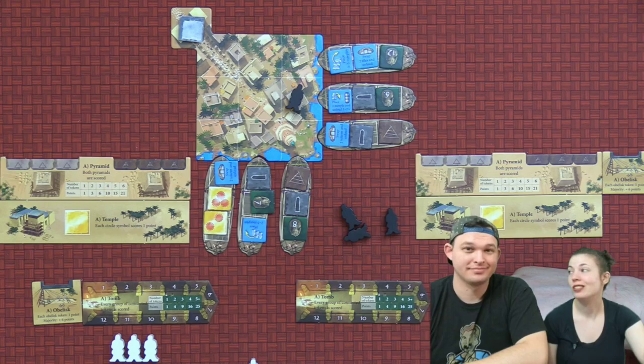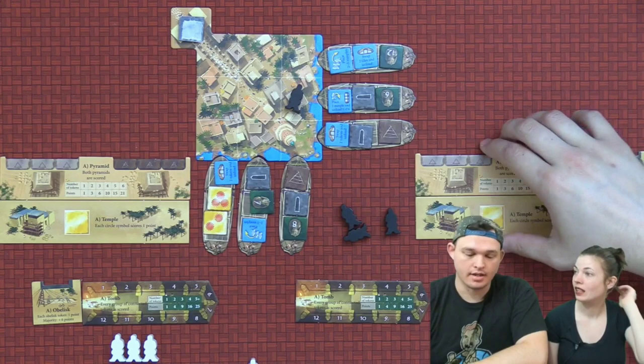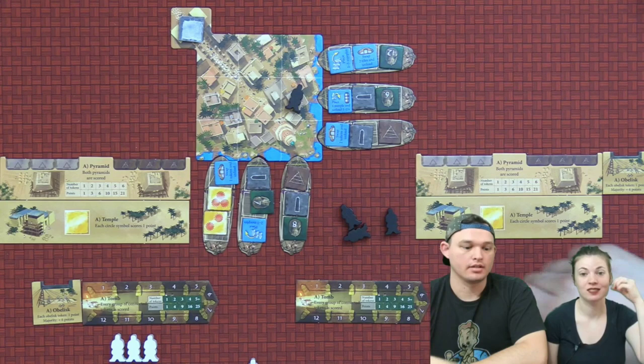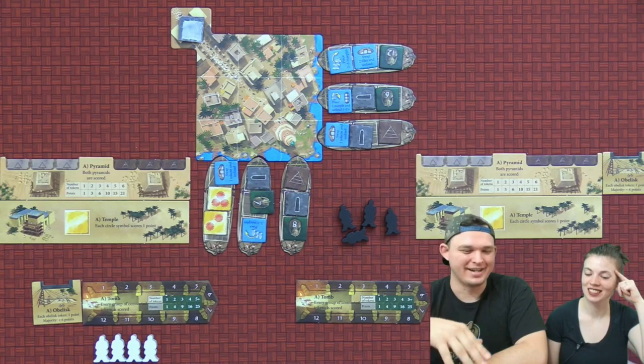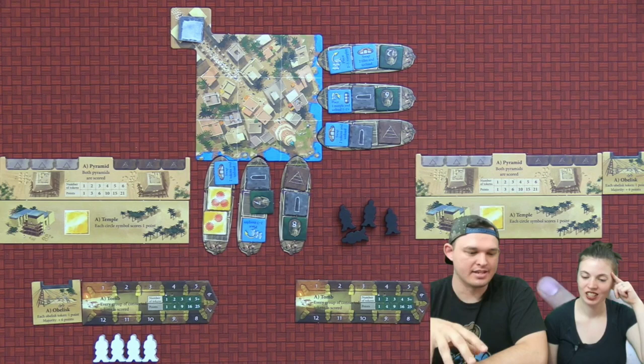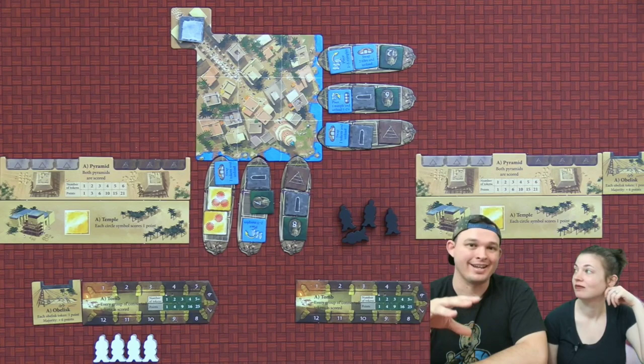It has to be done sequentially — anytime there's a break in your numbers, it stops right there. So if you go one, two, three, five, you're only getting one through three. This is definitely a game of strategic cutthroat — you are looking at where your opponent is going and trying to deny them tokens. We really, really like this game, and just so everyone watching at home knows, this is a copy that we bought ourselves at UK Games Expo.